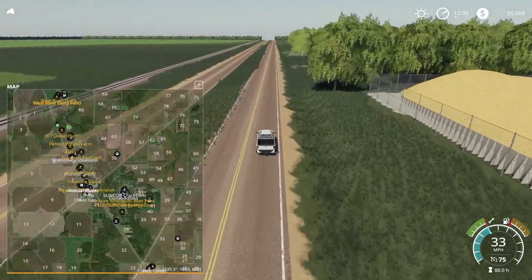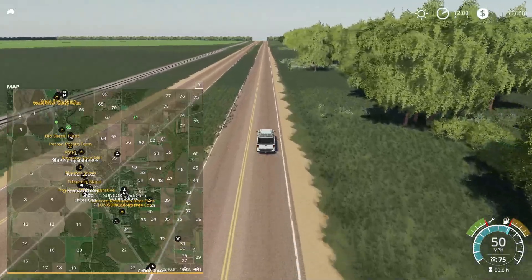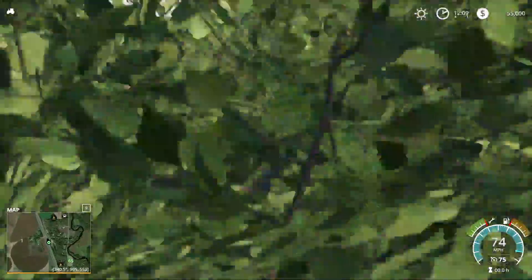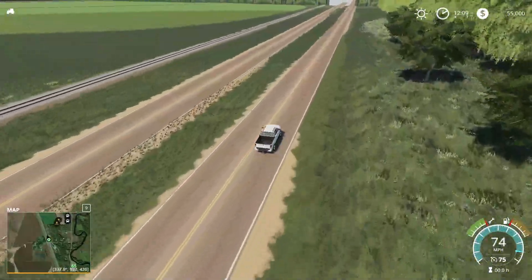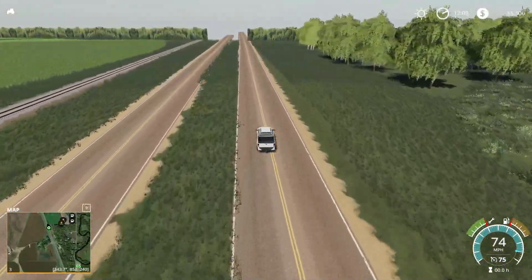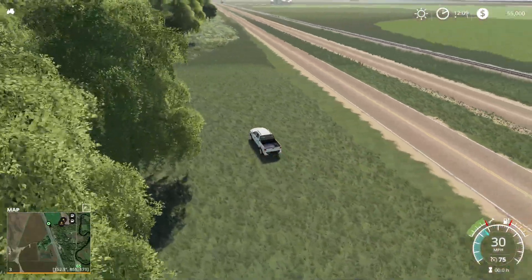Let's get ourselves cooking along — we're just speeding down to kind of the edge of the map. We'll stop off at the West River Dairy. I love the fields — they're perfect. Nice round fields, some strange field shapes in there. I love using the PDA to make it all work out really well — I like that feature a lot.